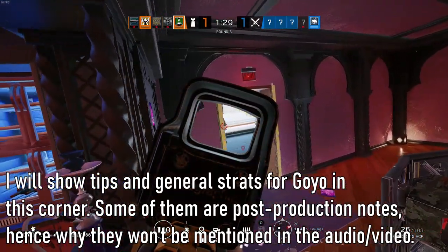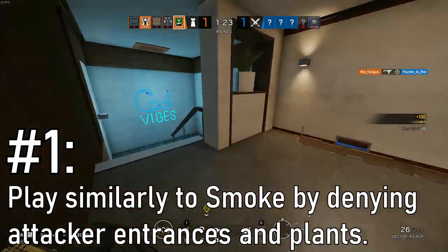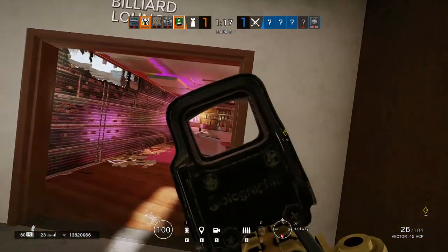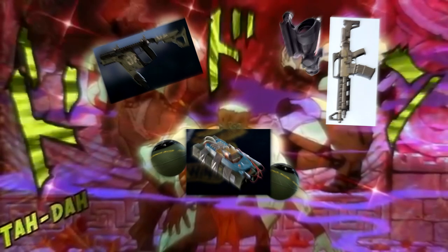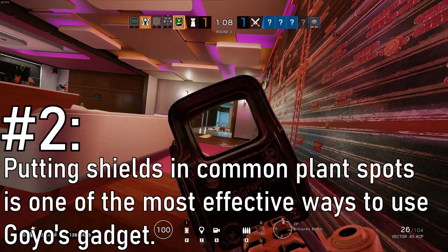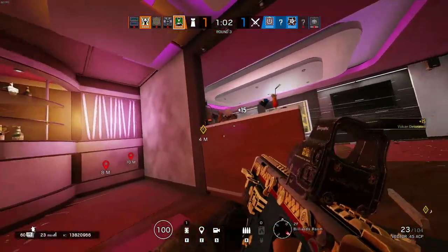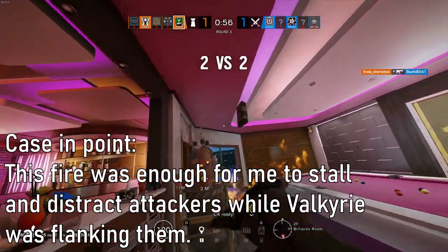But what if you want to try out something cool and interesting with Goyo? There are some strats to have in mind. Number one: treating Goyo as a second Smoke can be very effective. Waiting until attackers start pushing from somewhere and then denying their entrance with your gadget is very useful, especially given how strong your arsenal as a Goyo player is. Number two: putting shields in common plant spots is an incredibly efficient way of wasting attacker utility and time, as attackers will be severely discouraged from planting near Goyo's shields and will have to destroy them beforehand.